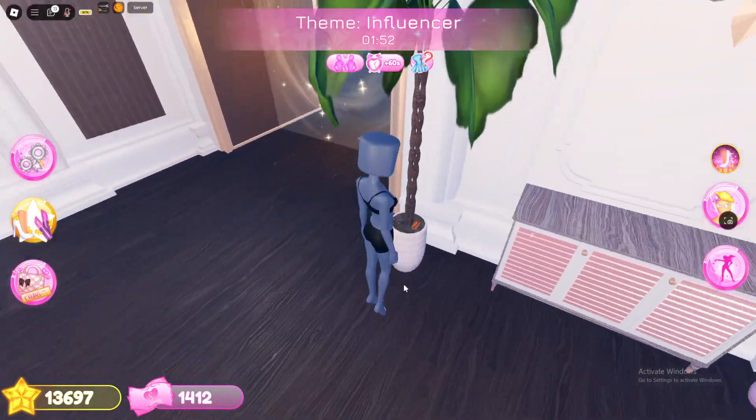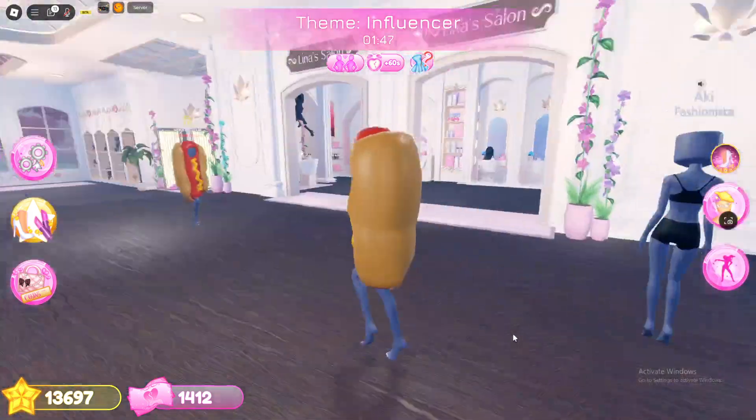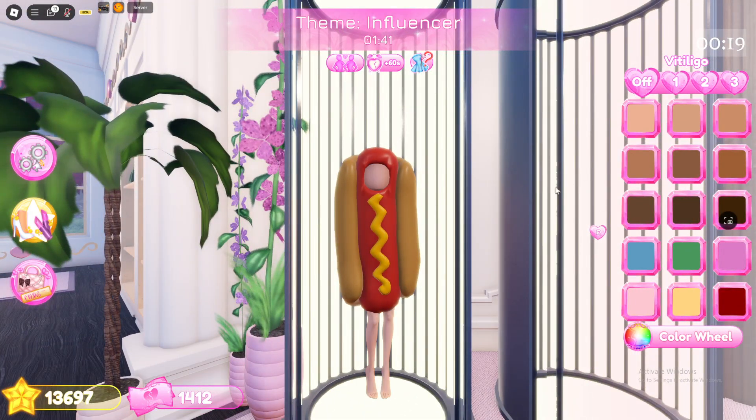go to the palm tree, and as you can see, there's a tiny hot dog, and you're just going to select put on, and as you can see, you have this outfit on. And that is how you can collect the hot dog outfit on Dress to Impress.